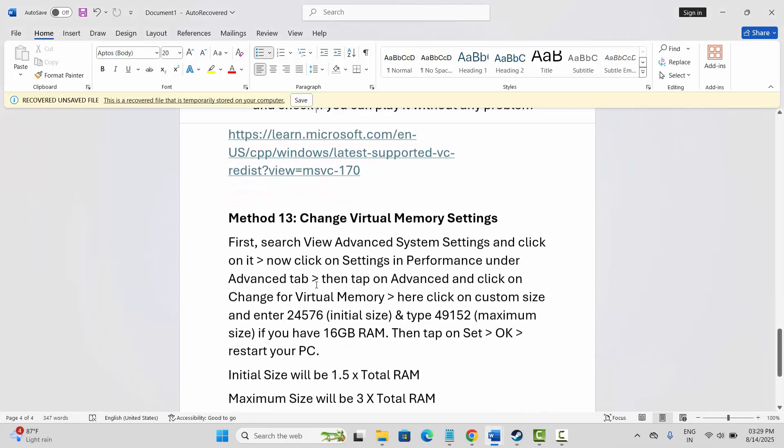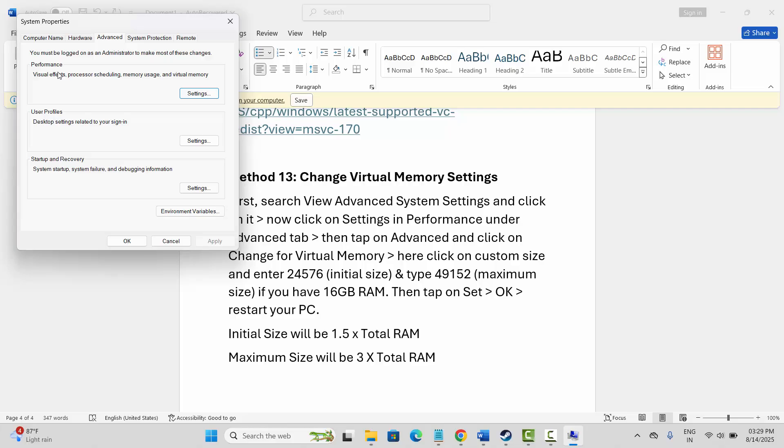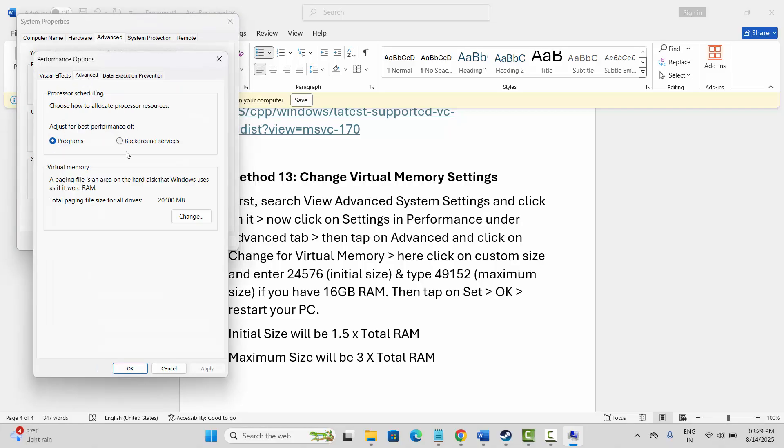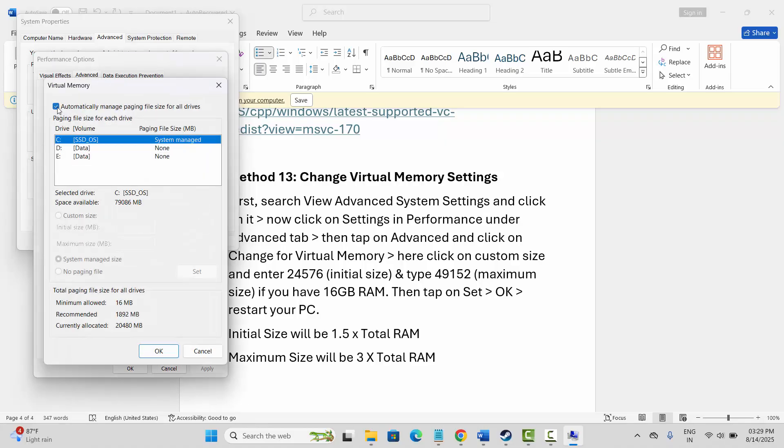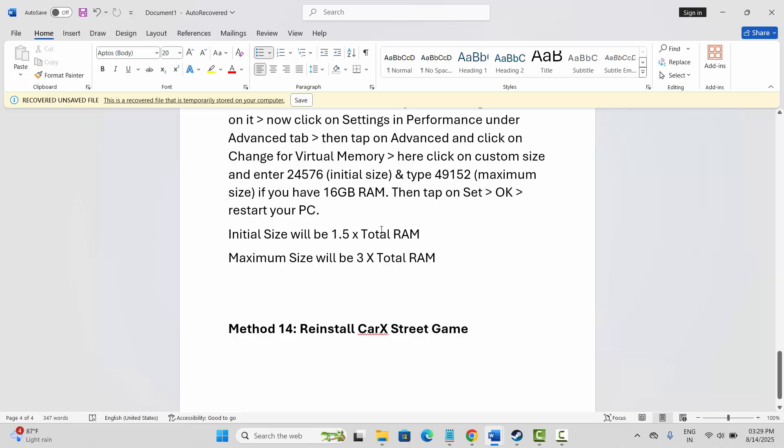If not, the next solution is to change virtual memory settings. Go to the search option, search for view advanced system settings, click on settings under advanced, then click on advanced and under virtual memory click on change. Disable automatic management, click on custom size. The initial size should be 1.5 times your total RAM and the maximum size should be 3 times your total RAM. For example, initial size 24576 and maximum size 49152. Click OK and try to launch the game.